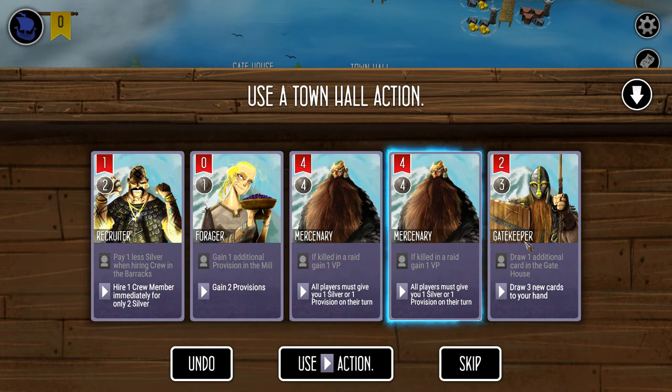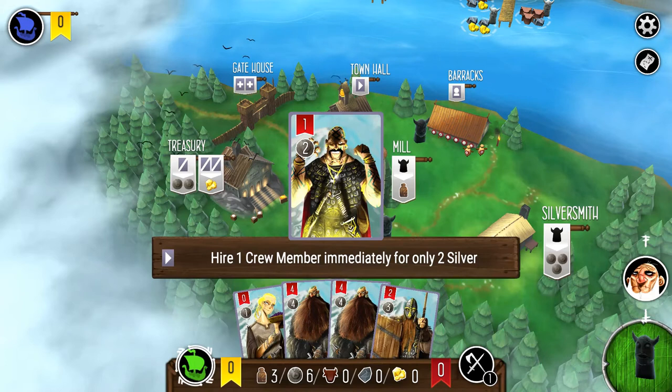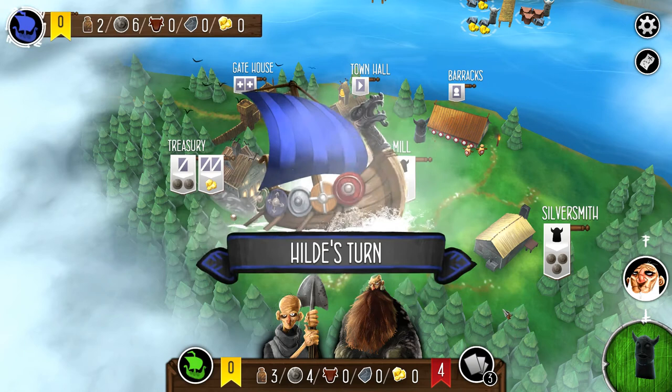I'm going to hire one crew member immediately for only two silver using that ability. I have to discard the gravedigger, but I'm hiring this guy super cheap — he's four strength, which is awesome. We hired him and we're doing well.